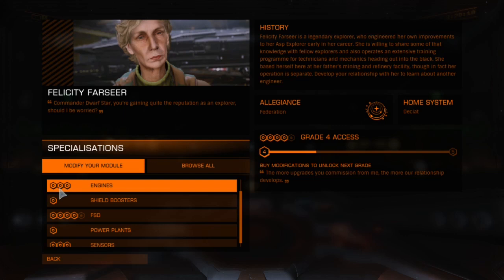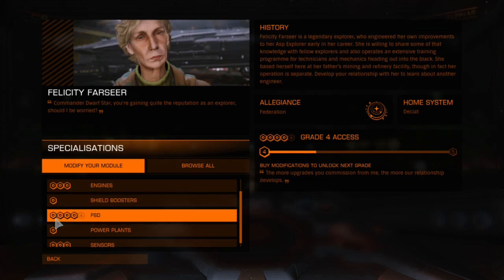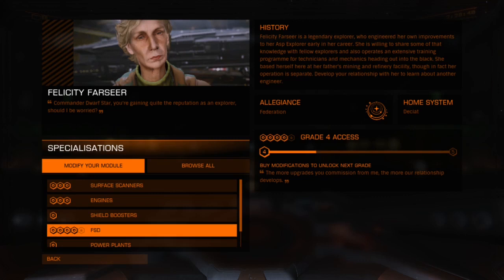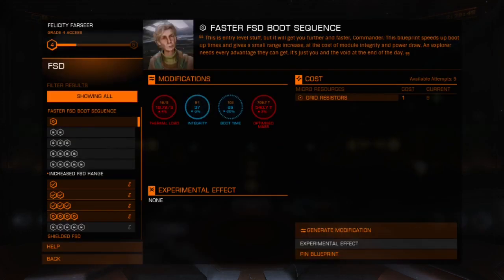The markers on screen indicate the grade. For example, this is a maximum grade 3 modification for your engine. She will do a grade 1 modification for your shield boosters, a grade 5 modification for your FSD — because that's what she's known for — a grade 1 for your power plant, and a grade 3 for your sensors. To select what you'd like to work on, click on the module — in this case the FSD — hit select, and then the engineering screen appears.